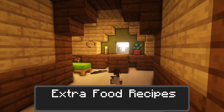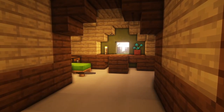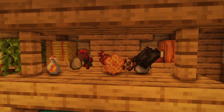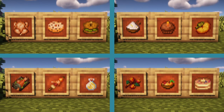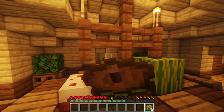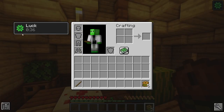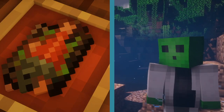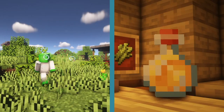Starting off we have Extra Food Recipes by Gwet1440. Extra Food Recipes aims to make existing food items have extra uses by adding 12 new foods to create. When consumed, each food item grants a different potion effect, most being positive whilst fewer negative, such as granting water breathing from mucky or speed with apple juice.